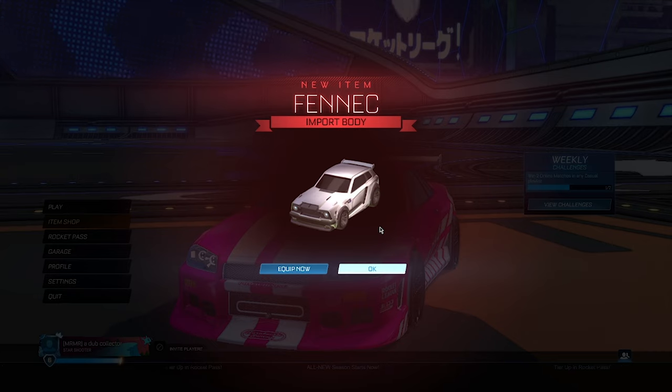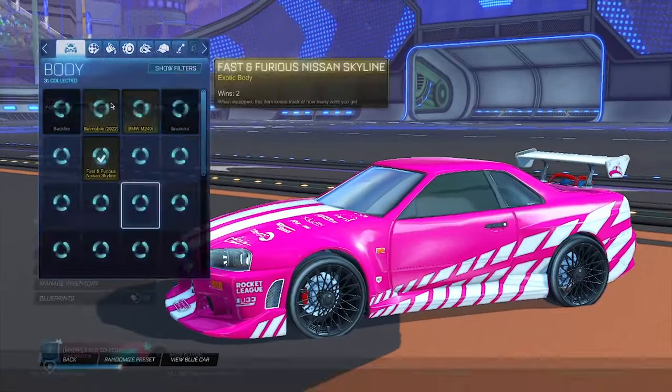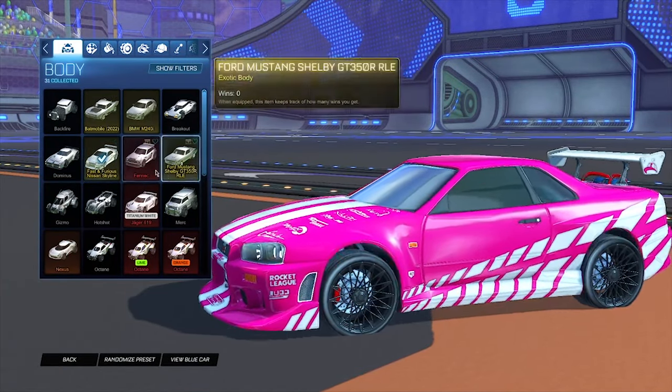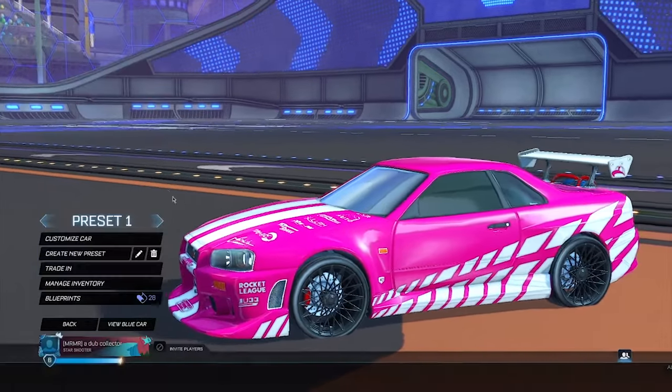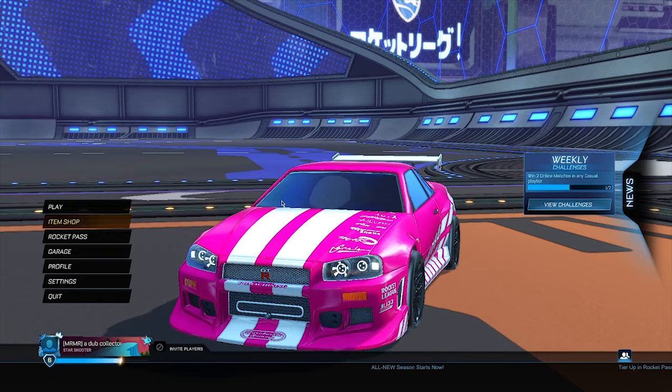I've just booted up Rocket League and, as you can see, I've received the Fennec for completely free. This glitch is absolutely insane — you definitely have to try it before it gets patched. Let's go to the garage and customize the car — there it is, the Fennec! That's everything for today's video, boys. Peace out!